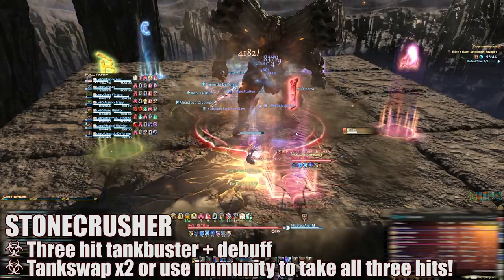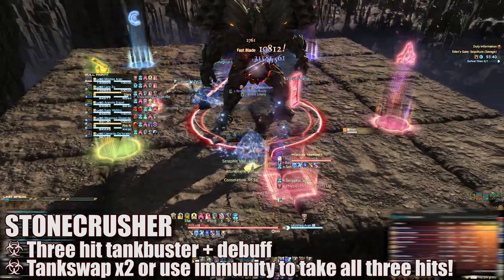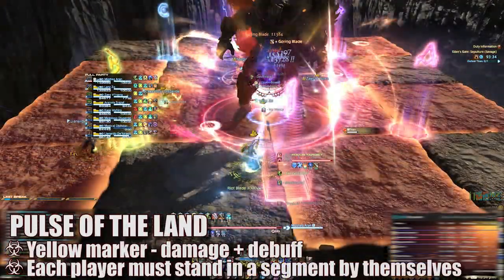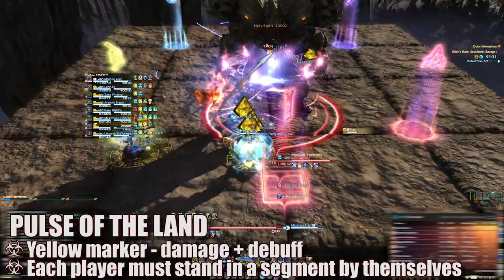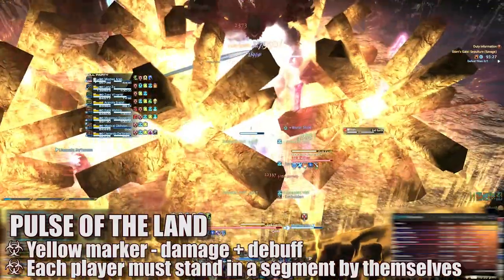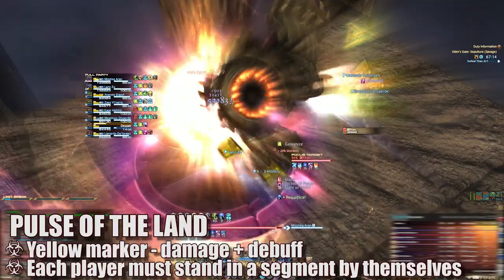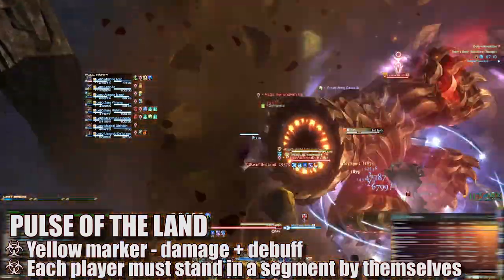Tanks can take each hit solo with an immunity or tank swap between each hit with cooldowns. There are two Stone Crushers in this first phase, so plan your cooldowns appropriately. Immediately after, Titan will cast Weight of the Land, which will target random sections of the platform for AoE blasts. Players must ensure they are not inside the affected squares. At roughly the same time, each player will be marked with a yellow Pulse of the Land marker, which will soon target them for an AoE attack that affects the entire square segment that player is standing inside of.